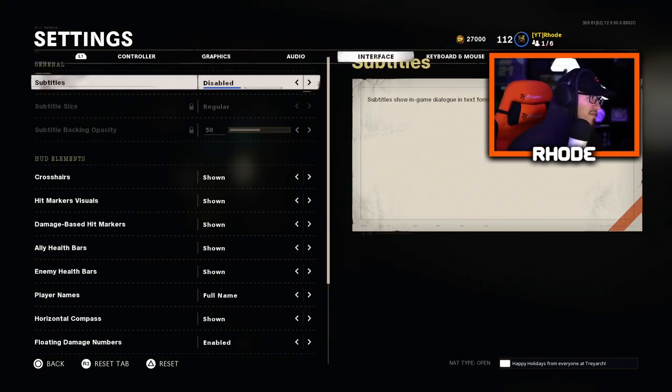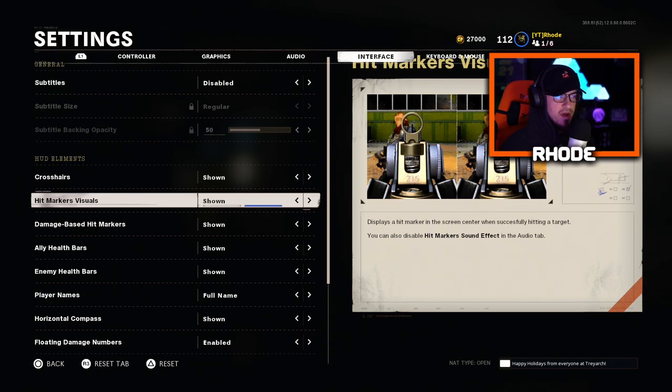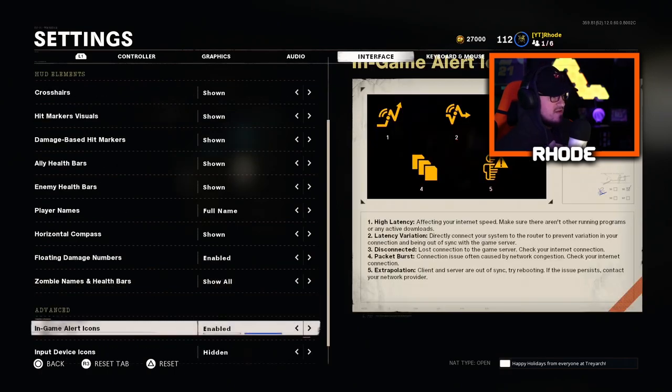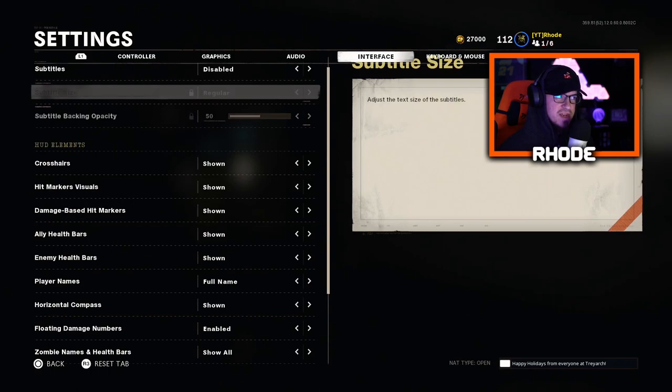For the interface: crosshairs shown, hit markers shown. I love seeing hit markers — it makes me feel like I'm connecting my shots and I know where to shoot. You can turn these off if you'd like, but I think this is the best way to go. Health bars and all that good stuff are set to show enemies — nothing crazy, I didn't change any of these either.